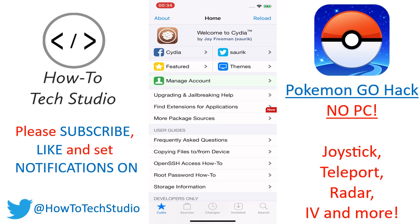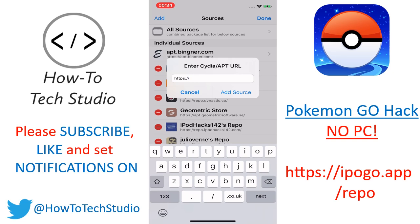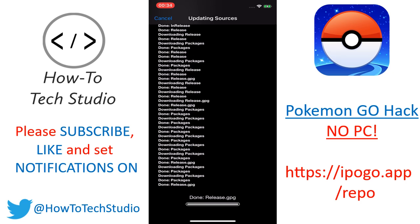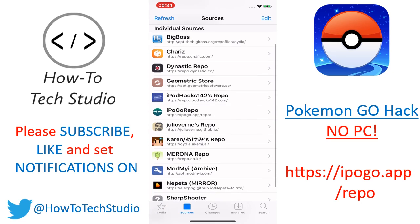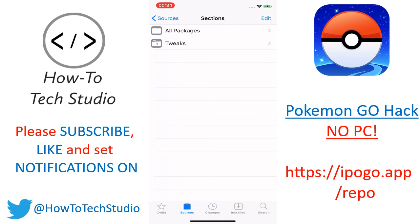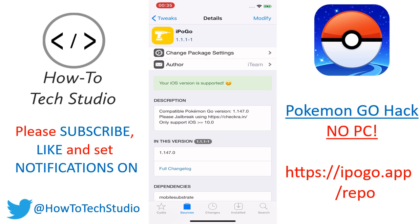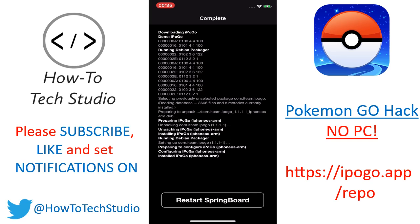Then at the bottom left-hand corner, go to Sources, then Edit, then Add. You're going to add ipogo.app.repo — that link will be in the description and it's on the screen in front of you. Click Add Source and let it do its thing so that it's adding the sources to your Cydia app. That should be done very quickly. Click Return to Cydia, stay within Sources and then go and find the ipogo repo. Go to Tweaks and then we're going to install the ipogo tweak. This is the hack itself and it injects the hack into that Pokemon Go app. Go to Modify at the top right-hand corner, click Install, and then click Confirm.